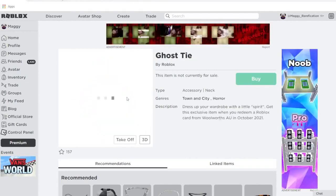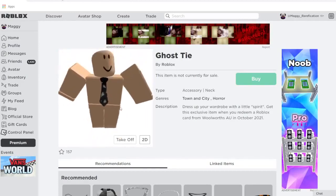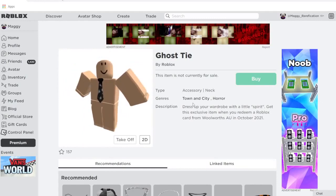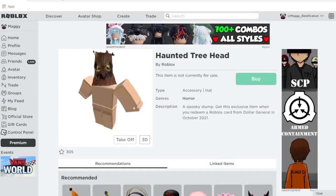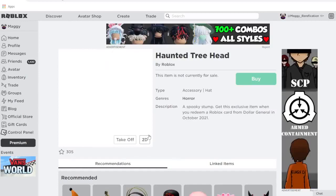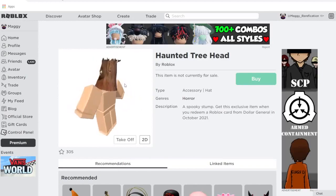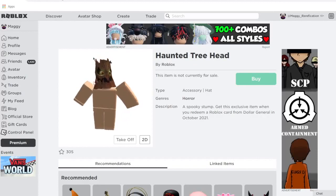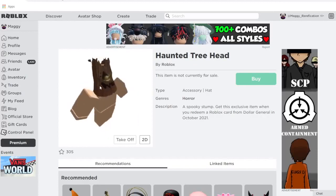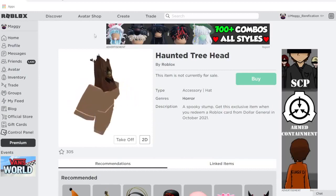Next up we have Ghost Tie. It goes around the neck and you can definitely match it with different Halloween suits. You can get it from Woolworths in Australia. Next up we have Haunted Tree Head — this is one of the rarer ones, as it was a Barnes and Noble gift card item previously and Barnes and Noble doesn't sell too many Roblox gift cards. It's a very unique item you can make a cool outfit with, and you can get it from Dollar General.